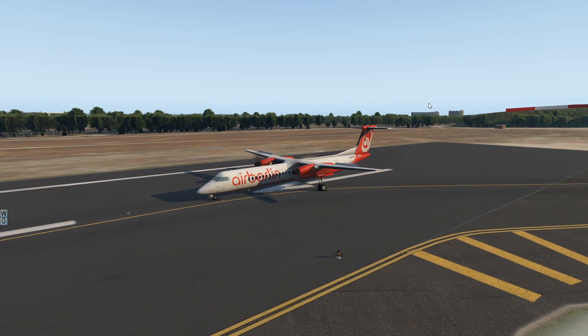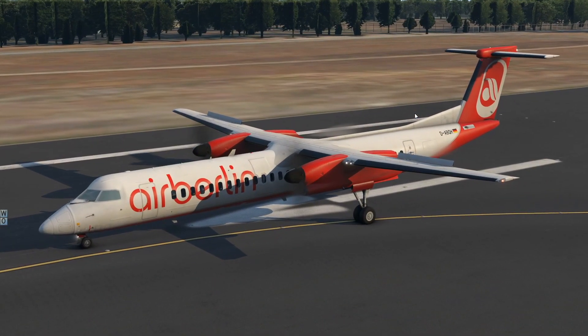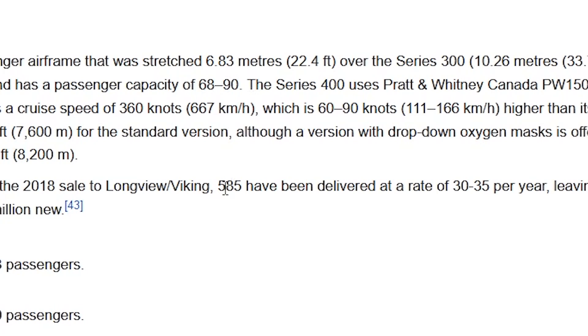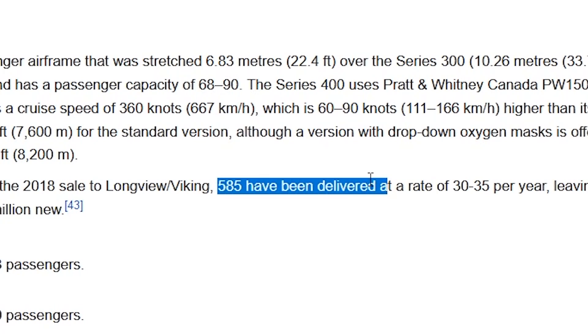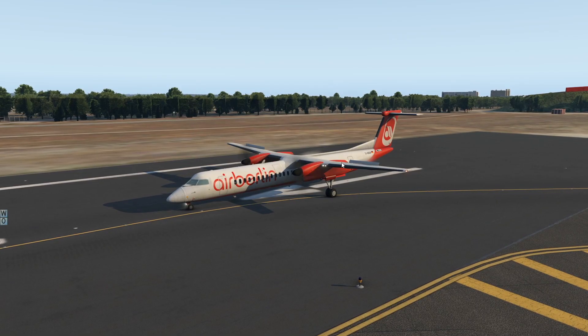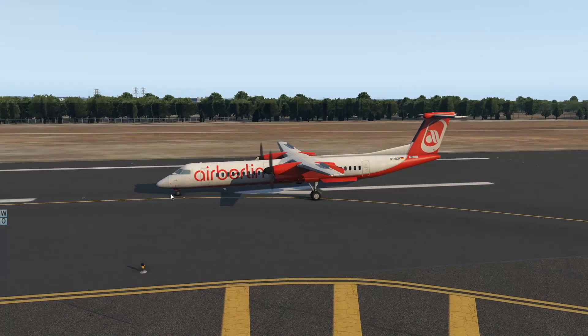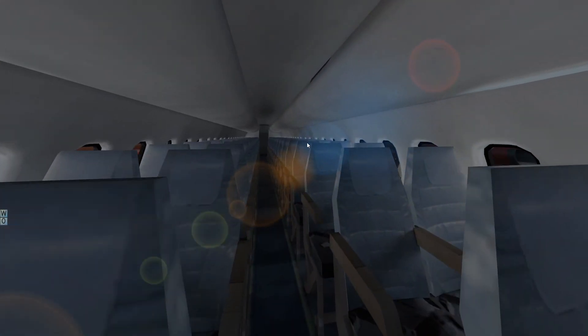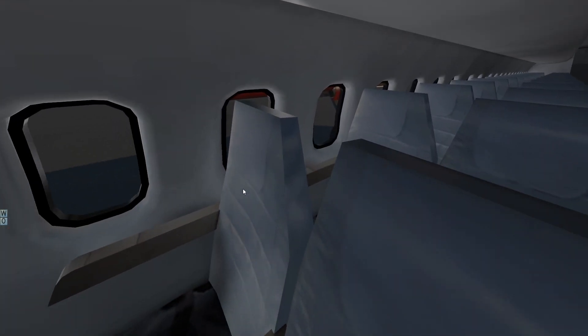Now the Q400 has been around for a few years — it came out in 2000, but they're still producing these planes because they know there's a market for it. Over 585 of these planes have been delivered so far; this is really a successful plane. And if you want to get a Q400 yourself, you can buy one for only 21 million dollars, which actually doesn't sound super bad. After all, the Q400 is not too small of a plane.